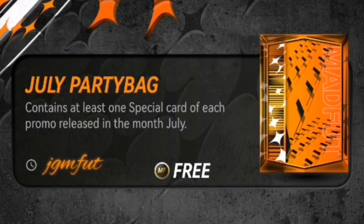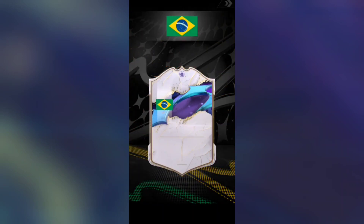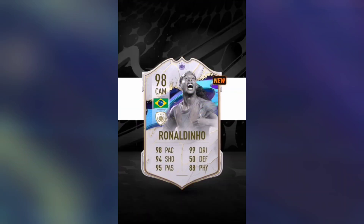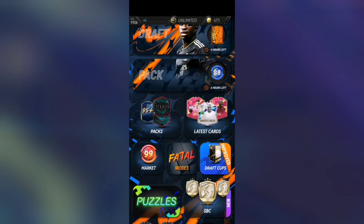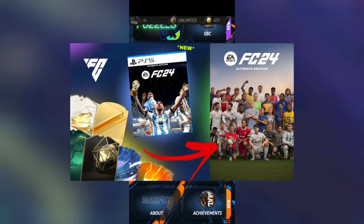This is something new — the July Party Bag, which contains at least one special card from each promo released in the month of July. What the hell? It's a Brazilian — it's 98-rated Ronaldo! What is that card type? This is actually a pretty good pack. I want to check the fact I mentioned in the EAFC 24 video.